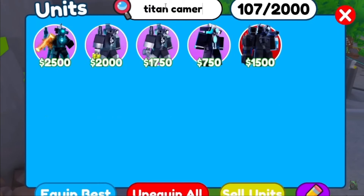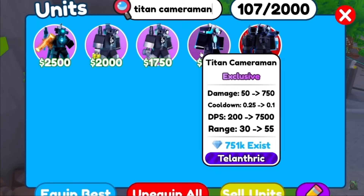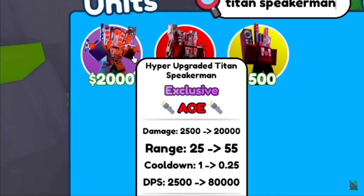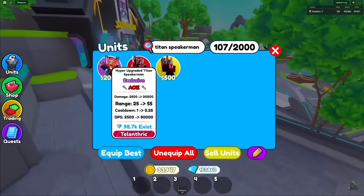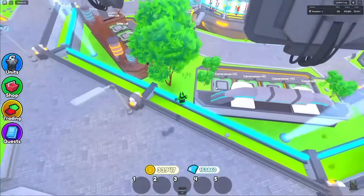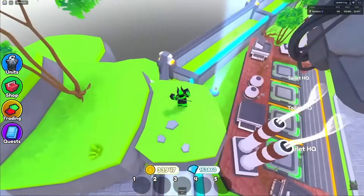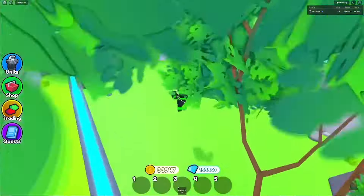If you look at Titan Camera Man, you can just get all the variants — the astral upgraded Titan Camera Man, toxic, saw, normal ones. There are too many of each unit. The upgraded Titan Speaker Man has been the hyper upgraded Titan Speaker Man so far, so that is why we're going to be adding this new one. The hyper upgraded Titan Speaker Man is going to be leaving soon — it's about to hit 100k exists — and then we're going to add the new exclusive crate, probably around 110 or 120k exists.